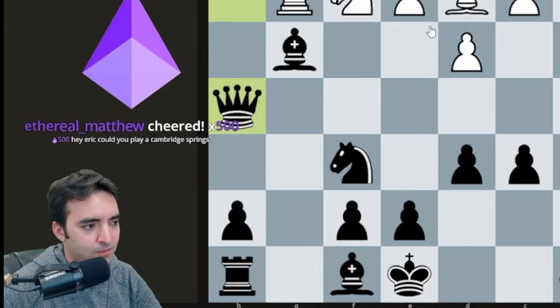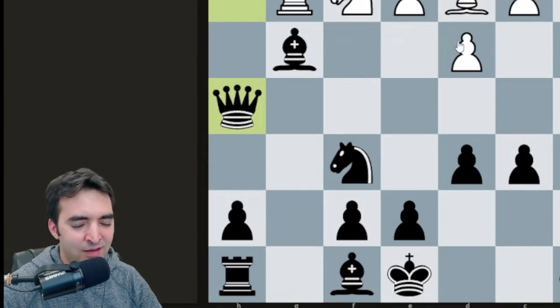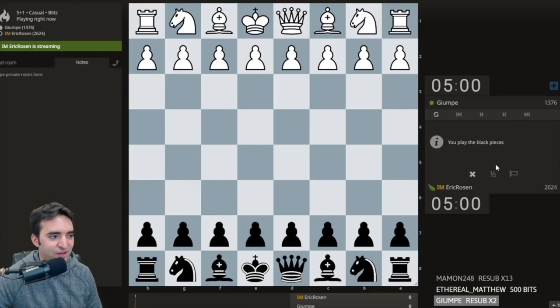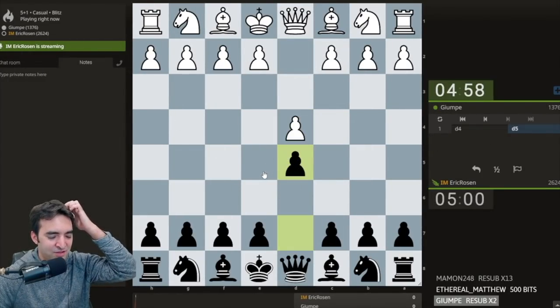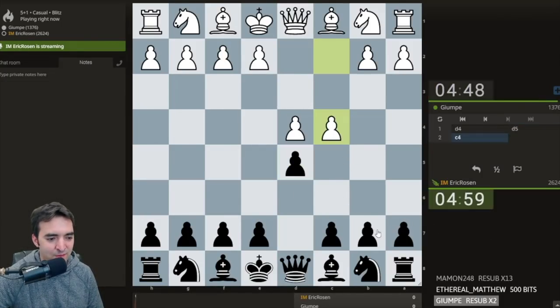Hey, could you play a Cambridge Springs? I could try. Cambridge Springs requires white to play like a mainline Queen's Gambit. Yumpy plays Queen's Gambit, okay. So this is casual — good. The goal is to play a Cambridge Springs. Let's see if my opponent allows it. If we don't go into it, I'll still play a Cambridge Springs repertoire where there are certain lines that allow you to be more aggressive than normal.